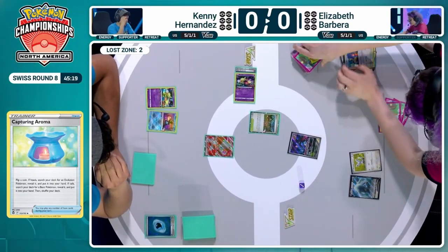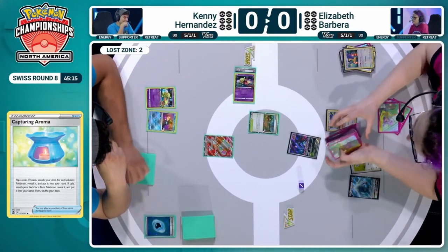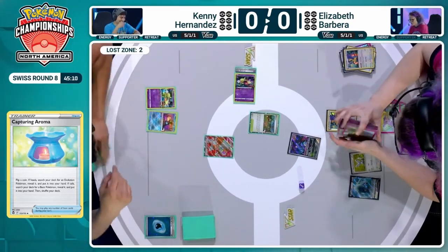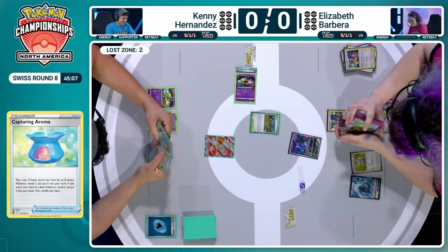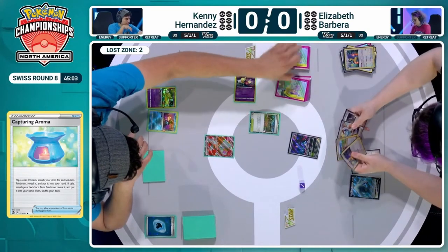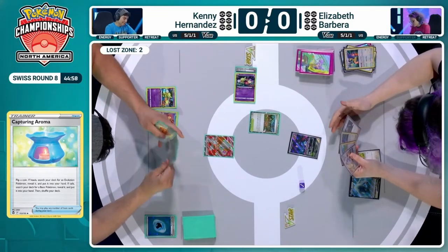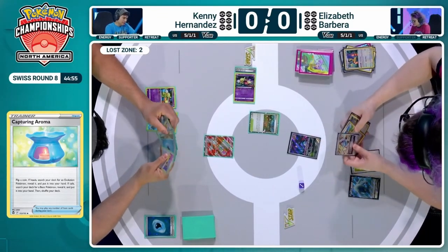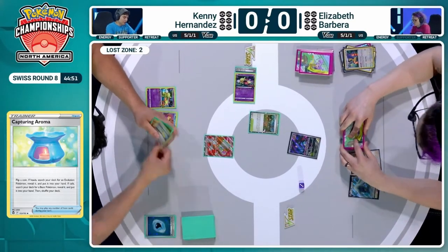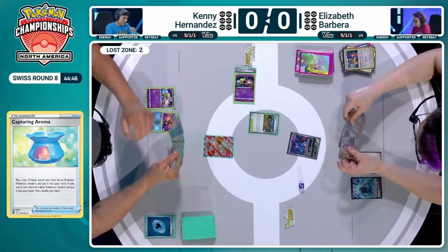We do see an Iron Hands, and it's gone — straight away sacrificed to the Ultra Ball. Does Elizabeth retreat this Fluttermane possibly and read the wind, or is she still going to sit behind this frustrating Pokémon? V-Star in hand. Boss's Orders and Serena. She could just be taking the turn off. Still the option to use Artisan if you want another Mincino. No, she's going to leave this Midnight Fluttermane in the active position — she knows it's slowing Kenny down quite a bit.